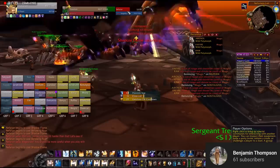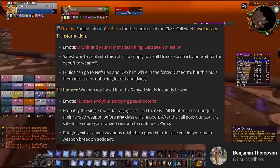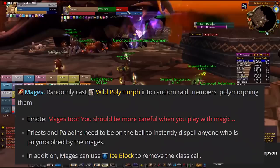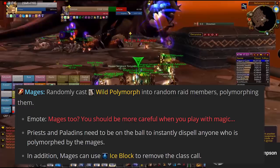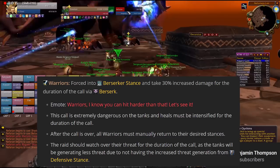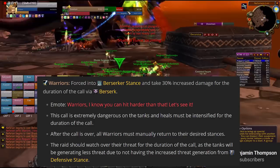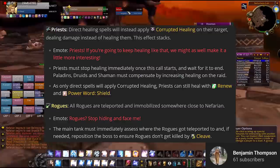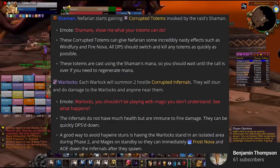Every 30 seconds, Nefarian does class calls — here's a list of what he'll put out. Most are pretty manageable, but make sure you understand the class call for whatever classes you have a lot of. With mages, they'll randomly cast Polymorph on other raid members — you can immediately mitigate this with Ice Block or just run out of range, and sometimes raids will have mages run away entirely. Priests and Paladins should be on their game dispelling Polymorphs. A really important class call is when Warriors are forced into Berserker Stance — damage on them is increased by 30%, which is really bad for tanks since they also lose defensive stance's threat generation. Once the call is over, you have to manually go back to your stance. Priests have to be careful too — if they heal during their class call, they'll actually do damage via a debuff called Corrupted Healing. Class calls last 30 seconds and happen every 30 seconds, so be super aware of which class is vulnerable.